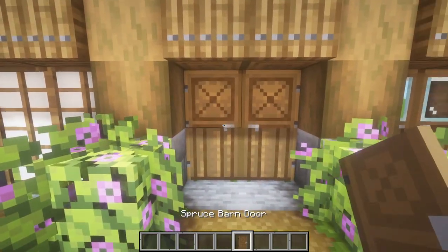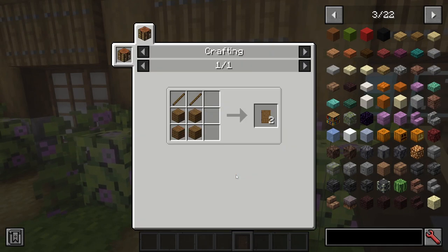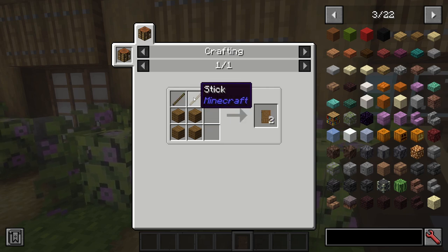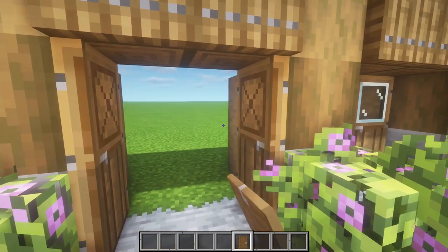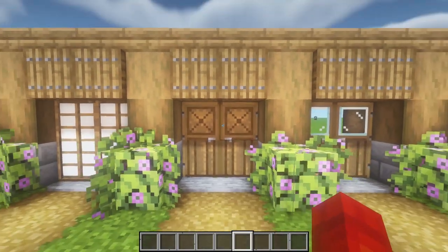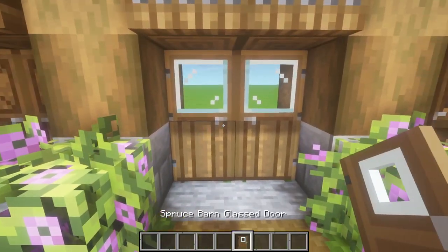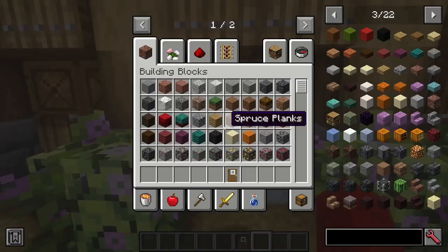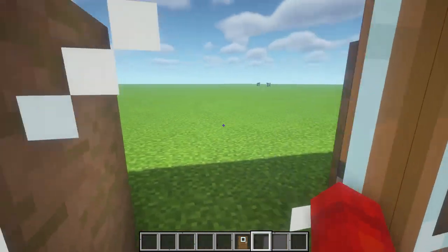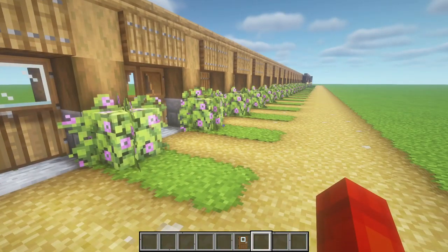Moving on, we have the barn door, which is completely new. It's made from four planks and two sticks and you get two barn doors — they look pretty good, they look like barn doors. Then we have the barn glass door, which is literally just the barn door but with glass panes on top so you can look through it. As you can see, we can see those cows right there — they are just existing, loving life.